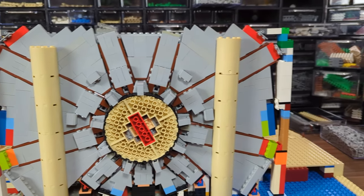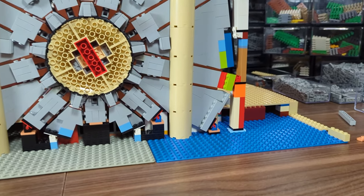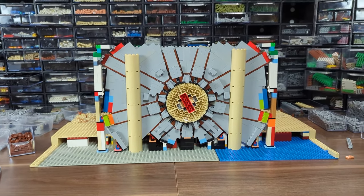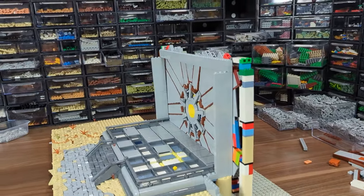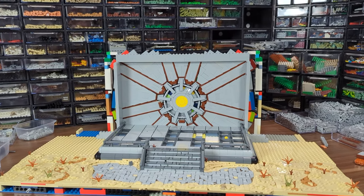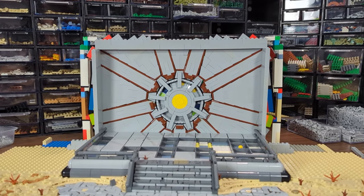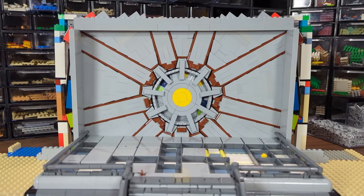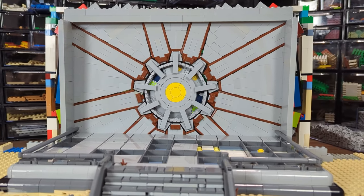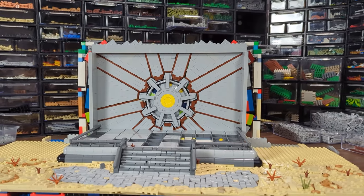The hinges hold everything quite firmly, but I've added two columns just to keep it all in a straight line. And this is just epic. I had to make some small changes with the brown lines compared to Vault 51 I'm using as inspiration, but I still like how it looks because the star shape making up the wall still gives the build a lot of character instead of just being a plain grey surface.